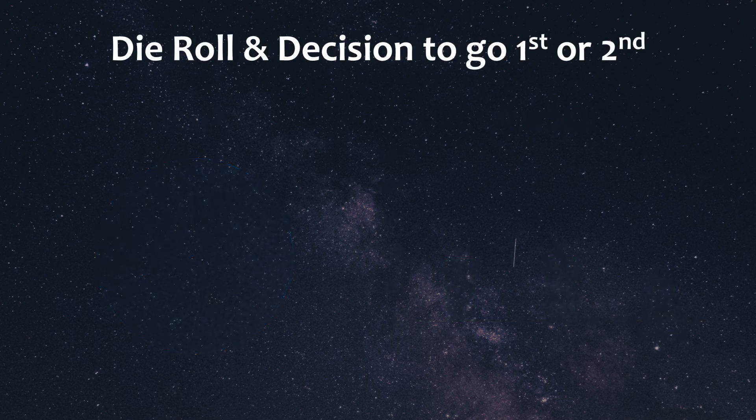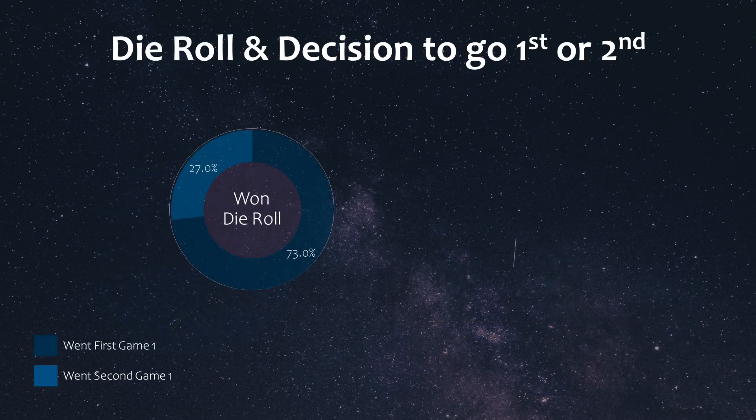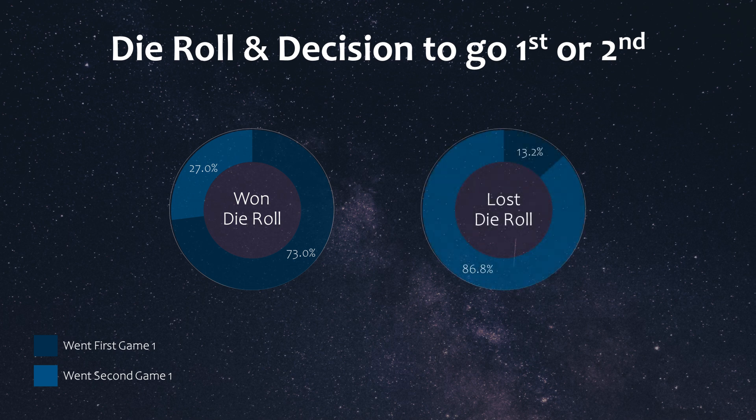When our top players playing rogue decks won the die roll, they chose to go first for game 1 73% of the time, meaning 27% of the time they actually chose to go second. Conversely, if they lost the die roll they went second for game 1 87% of the time, but got to go first about 13% of the time even when they lost the die roll, which could be beneficial for strategies like Infernoble that want to go first.